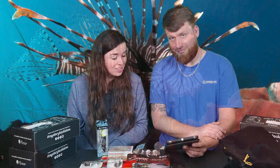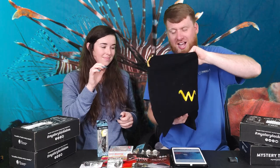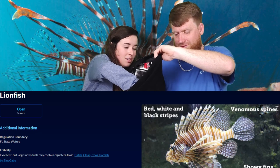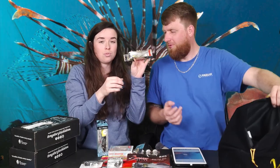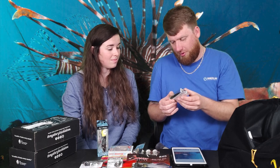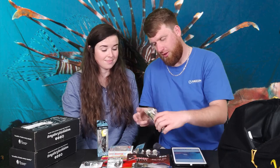Next fish - she immediately says lionfish. She got it! It's an invasive species. She picks a lure from the bag - turns out it's a soft plastic twitcher bait. I thought it was hard plastic but it's actually a soft plastic. Pretty neat.